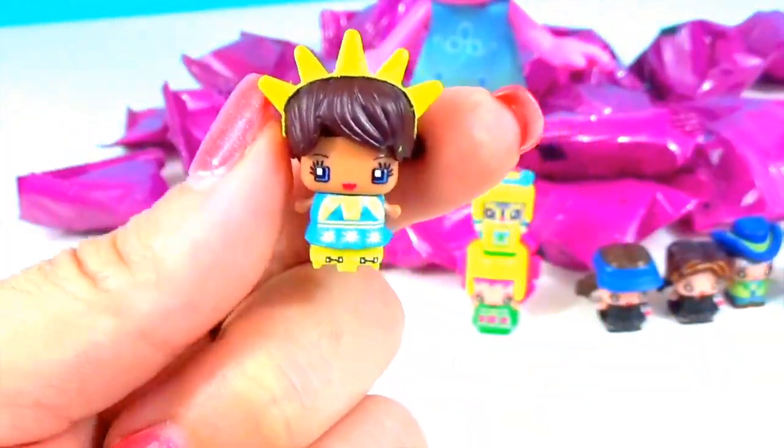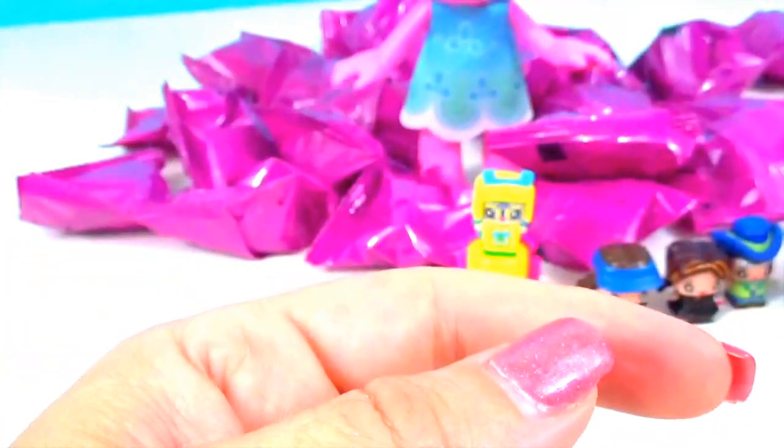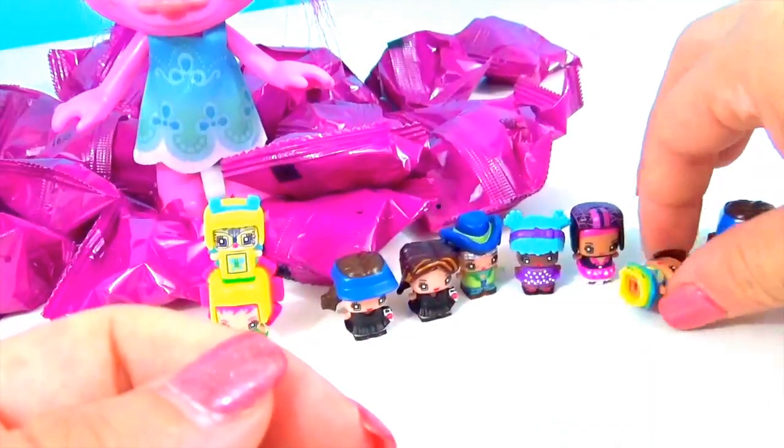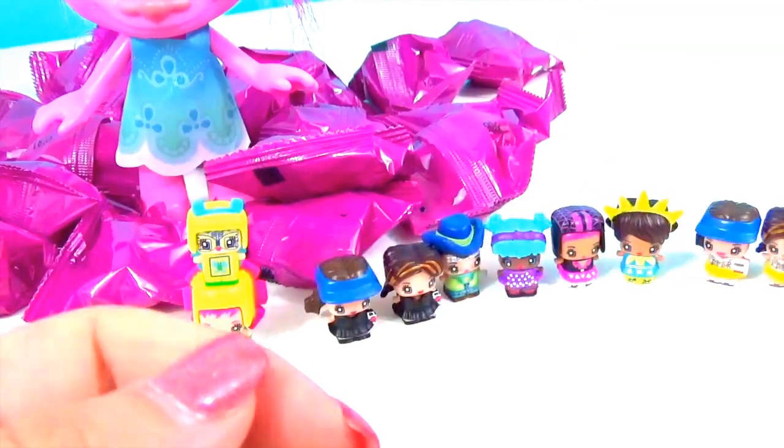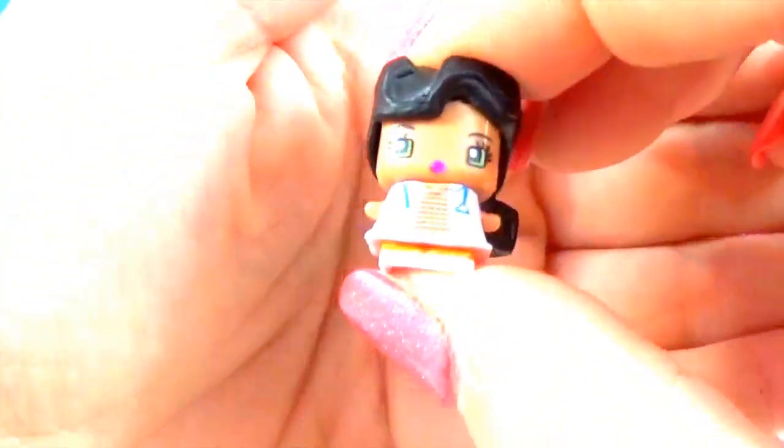This one is Sunshine Skater — she's going to go roller skating. We're going to put her with the little derby friend right here. This one has a little stethoscope on her — this one is Doctor. She's so pretty and fashionable. Look at that hair — she is ready to take care of all the patients. Just in case somebody gets hurt in a roller derby accident, she is right there and ready to help them.